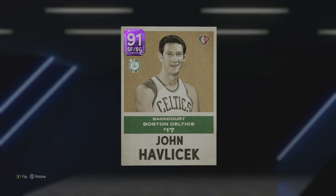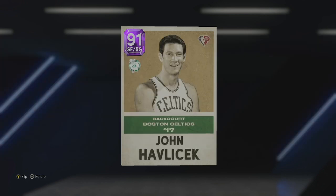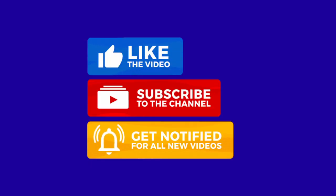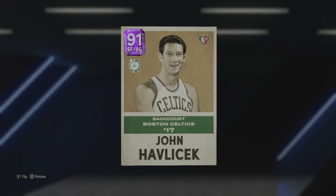What's good BT gang, we back with another video. We got this Amethyst John Havlicek, 75 Edition backcourt from the Bulls and Celtics. But before we get to him, thank y'all so much for 561 subscribers — it means the world to me. We're almost to 600. Let's try to hit 565 first, and the only way we do that is if you keep hitting that like and subscribe button and that notification bell.